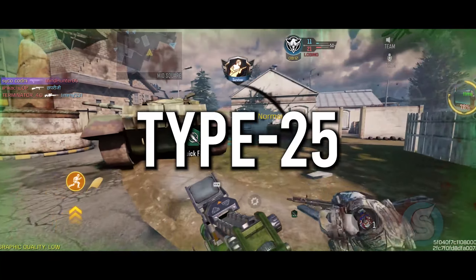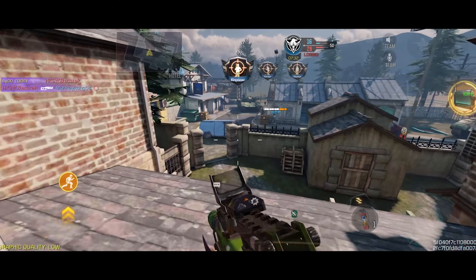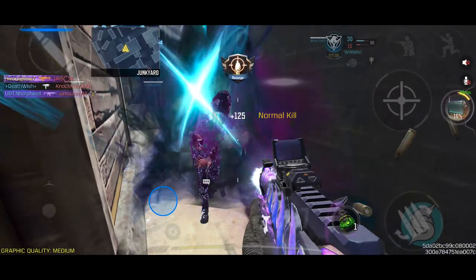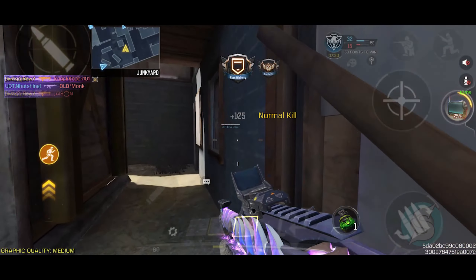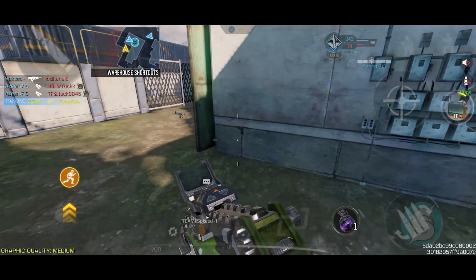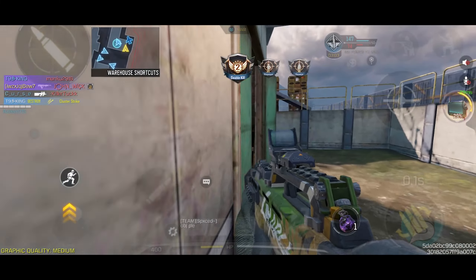At number 2 would be probably one of the best ARs, and that is the Type 25. Since it got the recoil buff, it has minimal recoil and one of the fastest fire rates in the game — you can just beam opponents at any range with it, and it's also very good at close range. Right now Type 25 is arguably the best AR you could use. For my build I went with a red dot because I'm not comfortable with the default iron sight, but you can build it either way — if you have a pay-to-win iron sight like on its legendary version, you can swap the red dot with a perk of your choice.